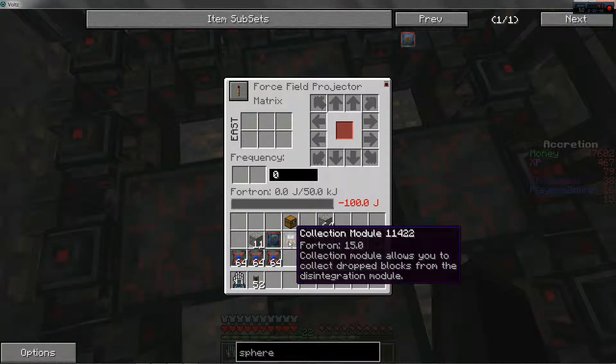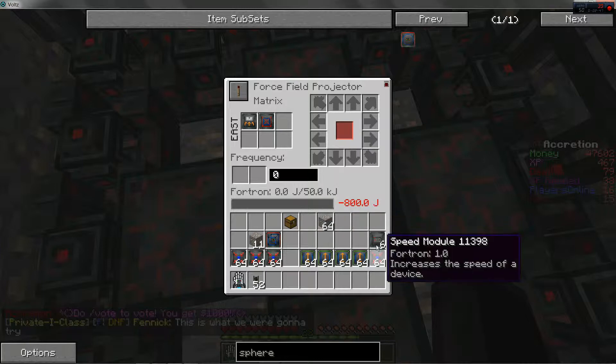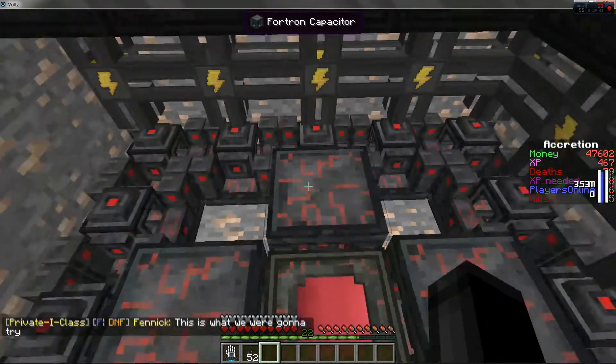You're gonna want to put a collection module in there. You're gonna want to put a disintegration module in there. And you're gonna want some speed modules in this thing.